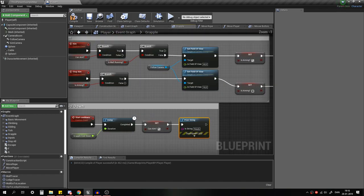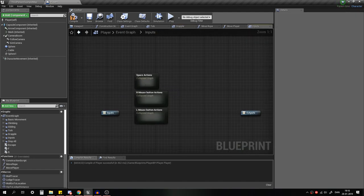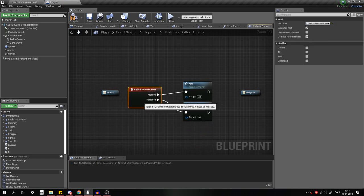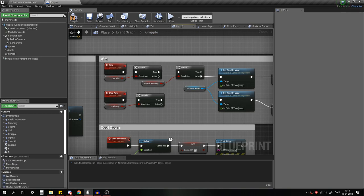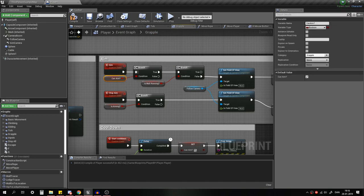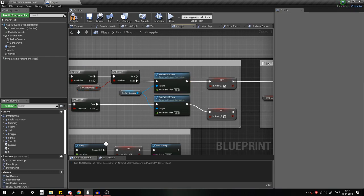Now let's get into aiming. Whenever we want to aim, we just take the right mouse button. Whenever it's pressed we aim, whenever it's released we stop aim. When we aim, we test if Can Aim is true and if we are wall running. This doesn't need to be wall running in your game — it could be any action. My condition is Can Aim and Is Wall Running for the aiming at least.